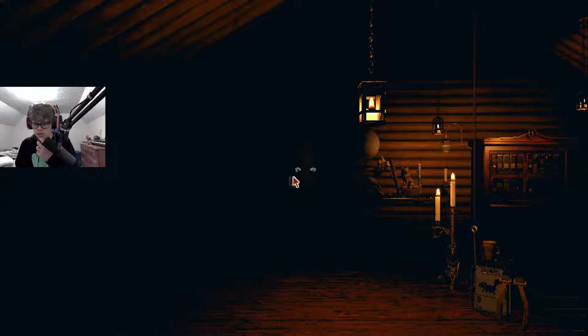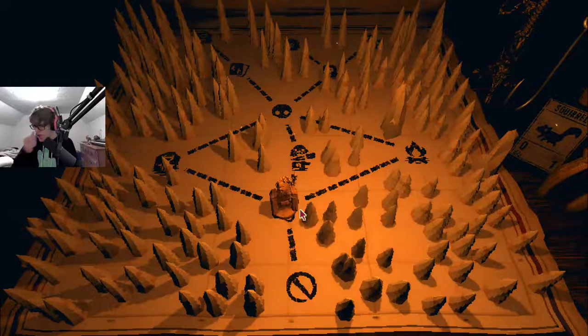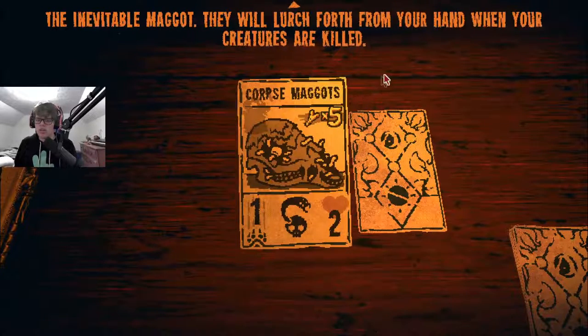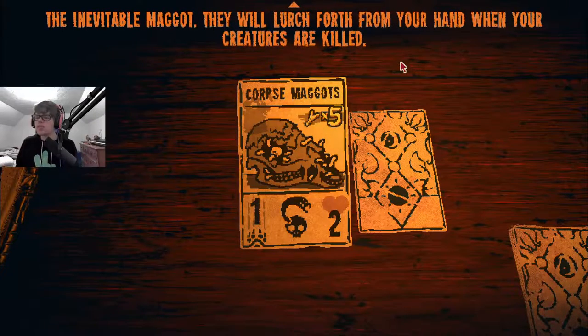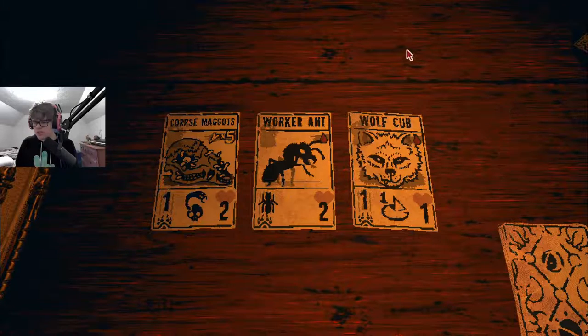This is just a new run-through. Hopping into this. The Inevitable Might — they will lurch forth from your hand when your creatures are killed. That's a worker ant; that's a wolf cub.